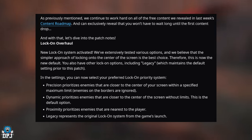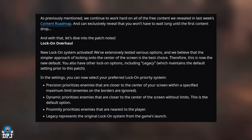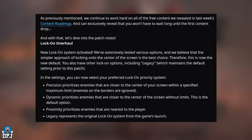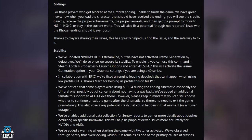Diving into the lock-on overhaul details: in settings you'll be able to choose from four options. Precision prioritizes enemies closer to the center of your screen within a specified maximum limit — enemies on the borders are ignored. Dynamic prioritizes enemies closer to the center without limits and is the new default. Proximity prioritizes the nearest enemy to the player. Legacy represents the original lock-on system from the game's launch.